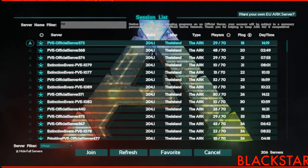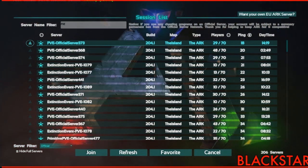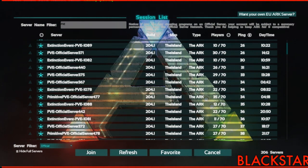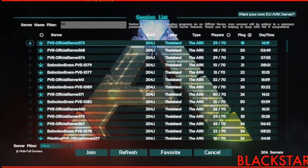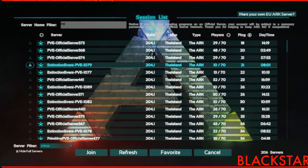The numbers go all the way up — do you see any of those? I see some of them but the numbers are all different. Do you see Extinction Event 1079? I see 1079 — I have 188 ping and there are 10 players. Let's join it.